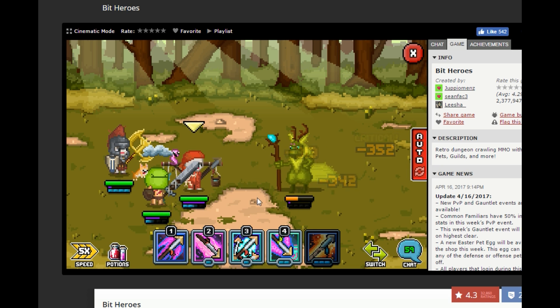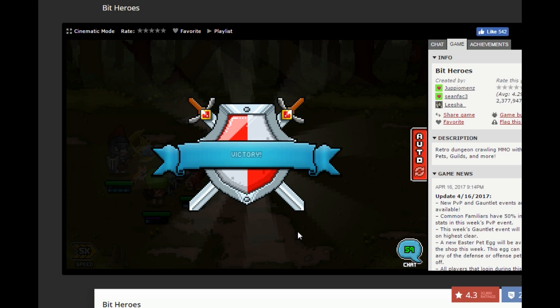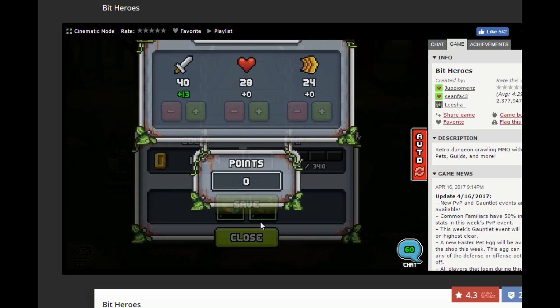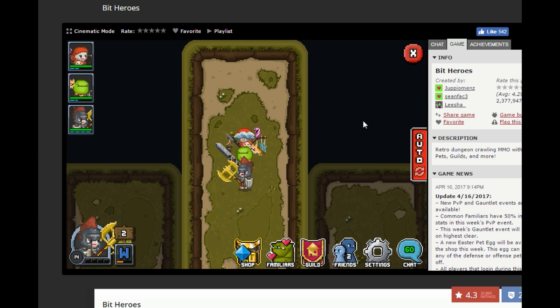It looks like he's going to die pretty easily — again, the benefits of having overpowered friends. Let's see if he drops any good gear. Not today, but we did get a level, so we'll go ahead and add that to our attack. I'm adding only into attack — you can see plus 13 here while these have zero. This is going to allow me to do a lot more damage when I'm on the flag levels without my friends.